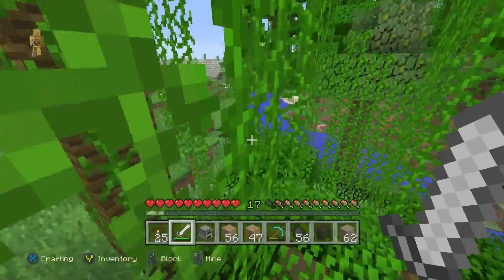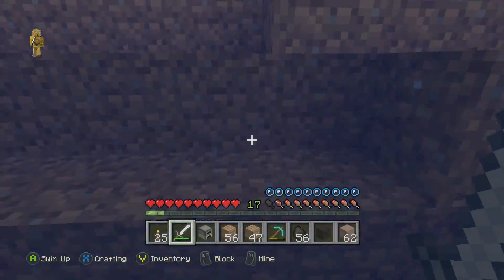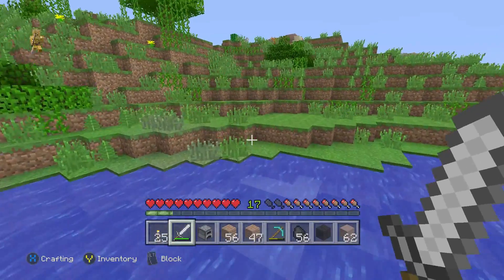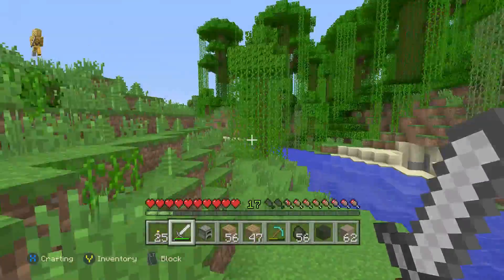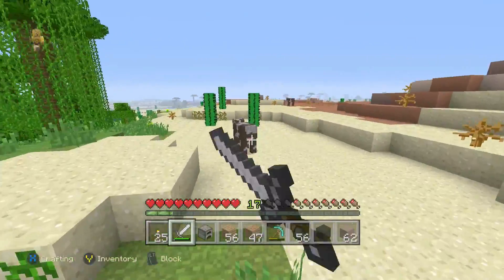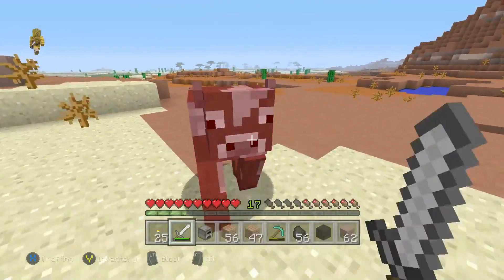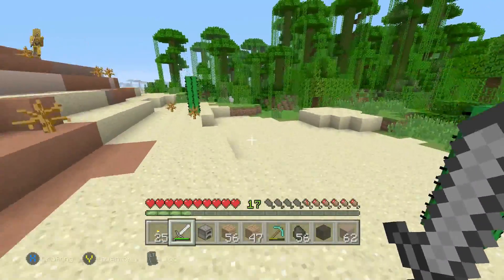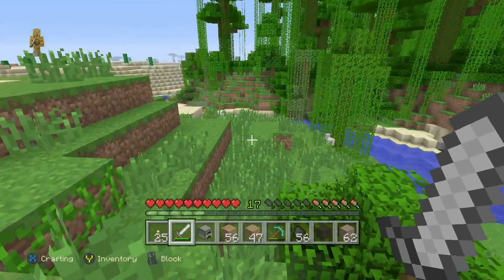There are kitties everywhere! I just turned around and there are like four pigs. Okay, this is the last pig we're going to kill for food, and then we're just going to run back and cook it up. Oh, another cow — so many cows! While we're at it we could pick up a bunch more since we're going to need them and that'll save us coming back.